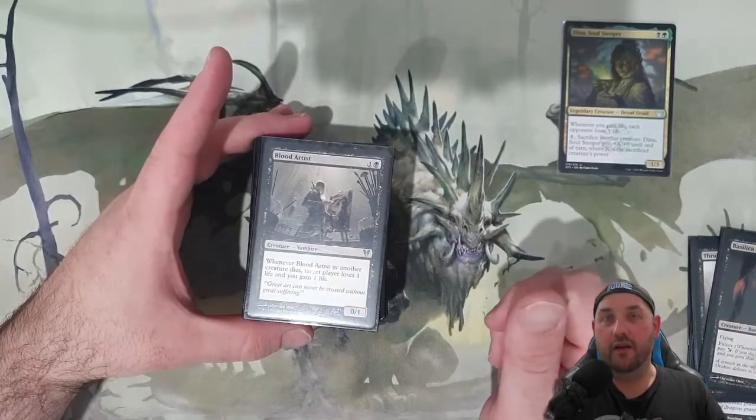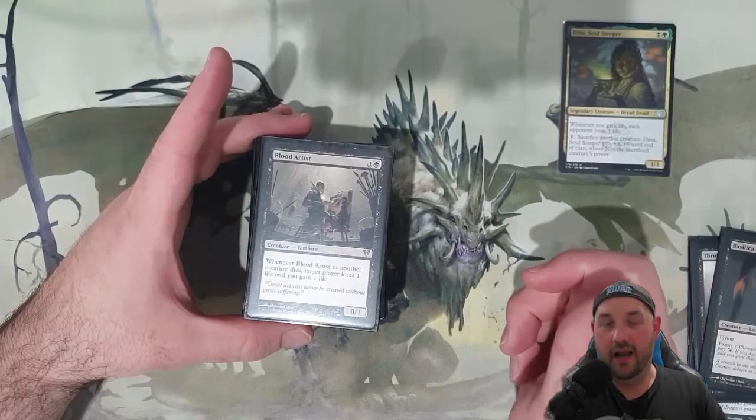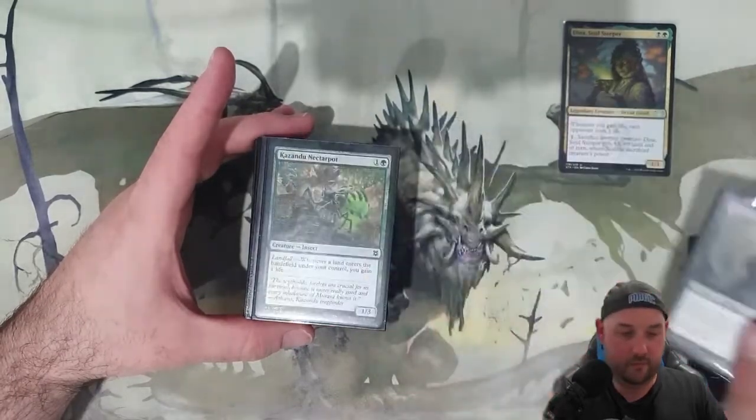Blood Artist — I run a lot of these effects where if another creature dies, we gain one life and the opponent loses one, and then they lose another one with Dina.